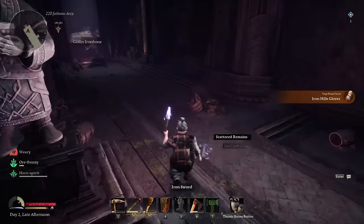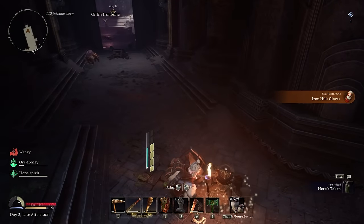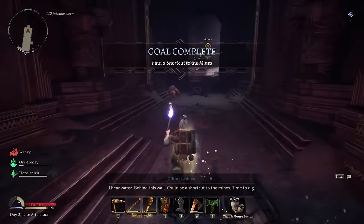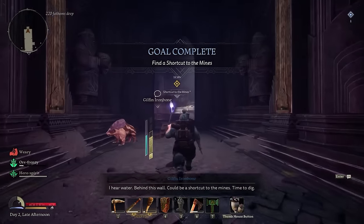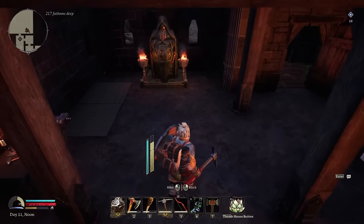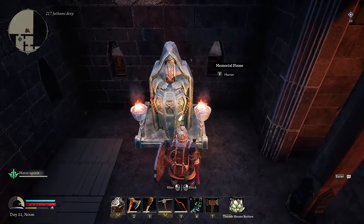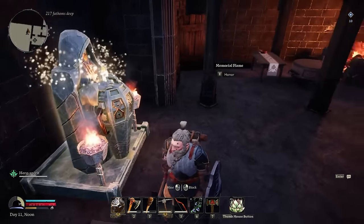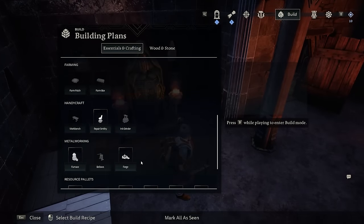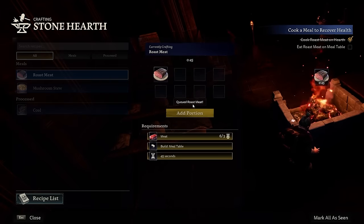Another easy way to give yourself buffs is: as you're going around the world, you'll find some fallen. If you pay tribute to these fallen heroes, they will give you a hero's token. Once you have enough hero's tokens, you can build a memorial flame. I usually build these in my base and every morning when I wake up, I pay tribute to it. This gives you a temporary buff to your energy. Wake up in the morning, eat your food, then pay tribute to the memorial flame and you'll get a double buff to your energy. Hero tokens are not hard to come by and are scattered everywhere throughout the mine.